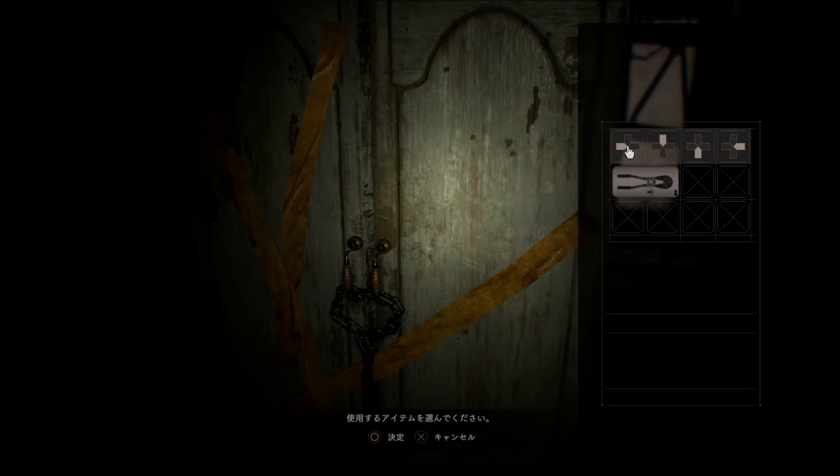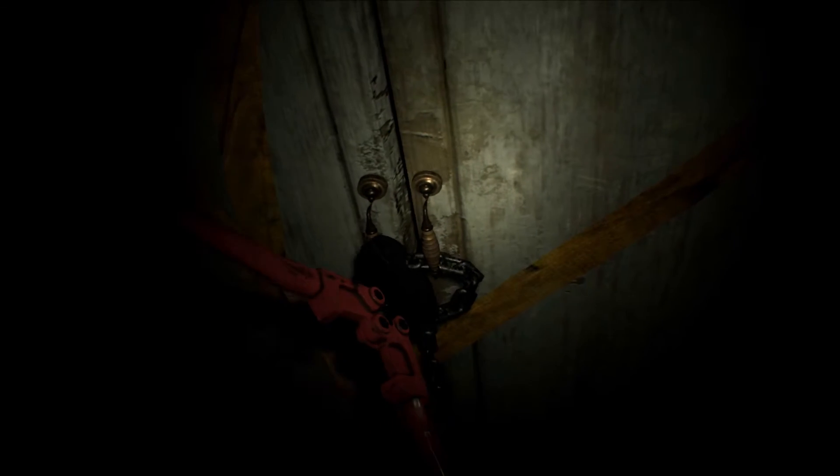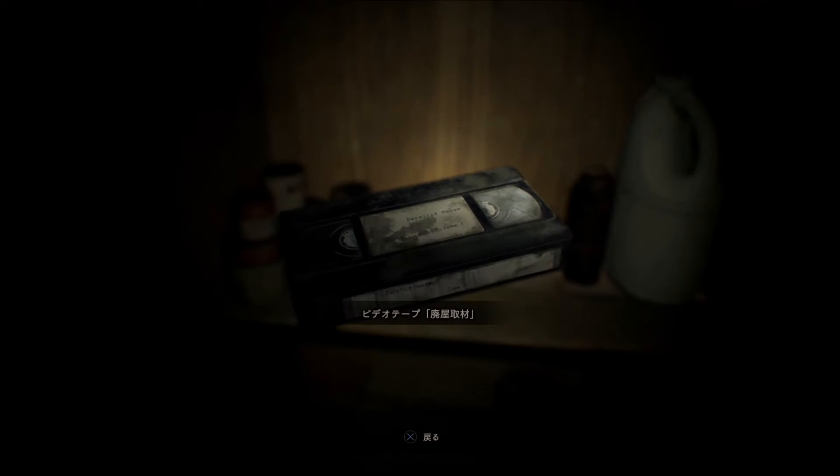まあでもサイレントヒルのあの体験版でも武器なかったからな、ない可能性もあるよね。とりあえずここ開けましょうか、大丈夫？こっちからゾンビが全速力で走ってきたりしない？ここでチェーンカッターを使用して開けましょう。よいしょ。これはね、レオンっていう映画だったかな…あ、ビデオテープ。オッケー。